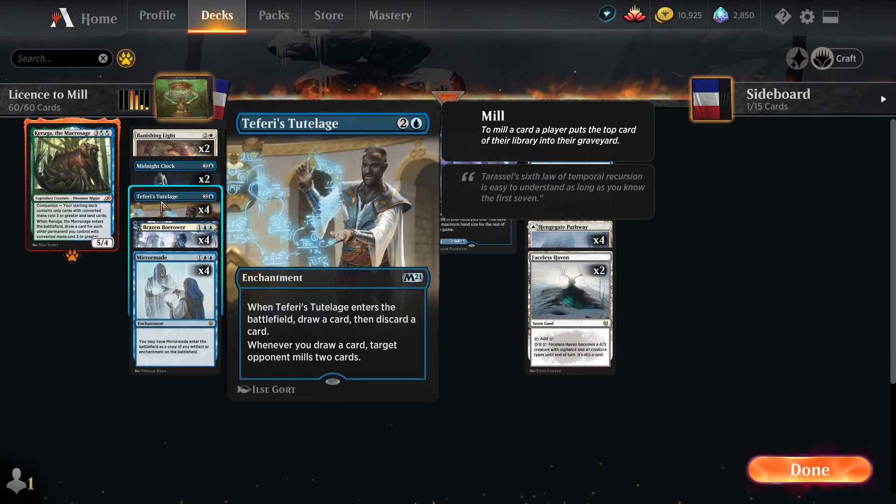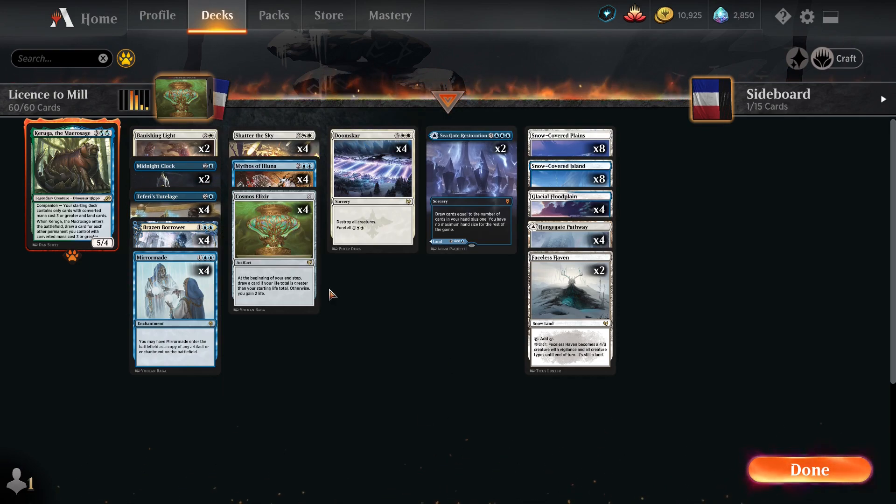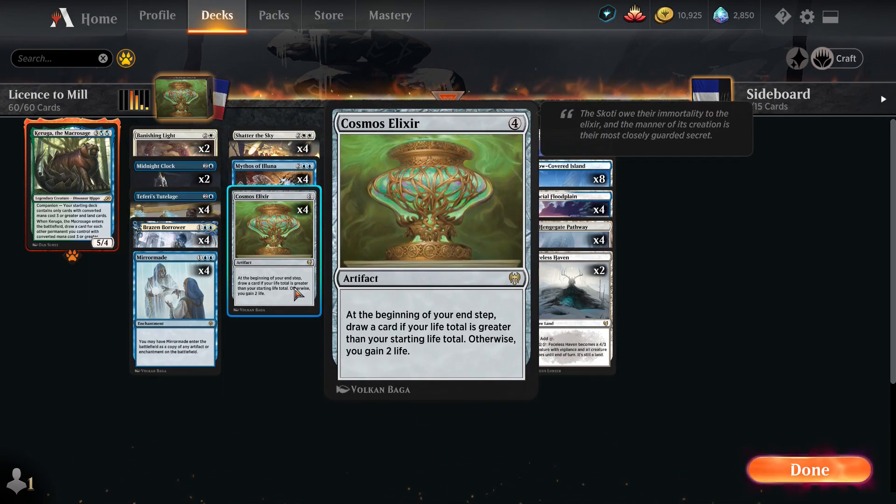The idea of this deck is to couple two cards together. The first is Teferi's Tutelage — every time we draw a card our opponent mills two cards — and Cosmos Elixir: at the beginning of our end step we draw a card if our life total is greater than our starting life total, otherwise we gain two life. So basically we get up to 20 life and then we start drawing cards.